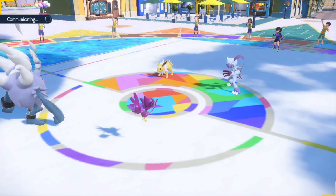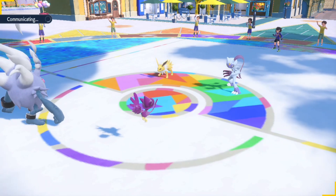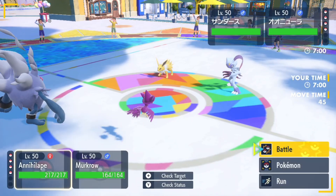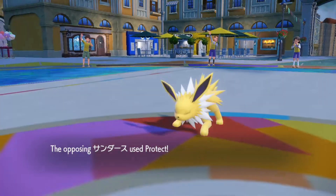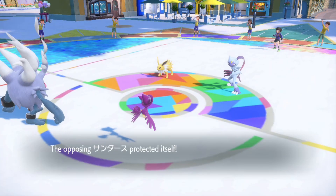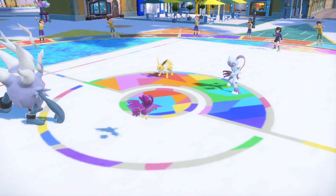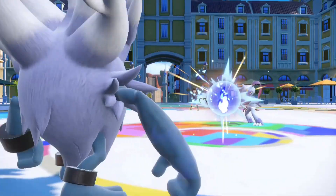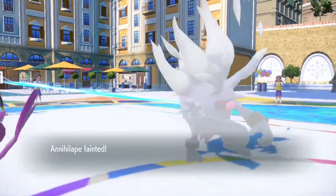I'm pretty certain Gold Dingo cannot outspeed Sneasler or Jolteon. I wasn't too sure, but I was more confident on the Sneasler, Politoed, and Archaludon lead. Jolteon protects as well. My observation is amazing — no Fake Outs happening. Final Gambit unless it has a Focus Sash. Yeah, Annihilate can go to the upper room.